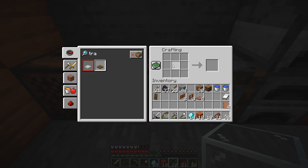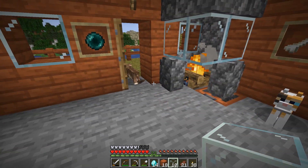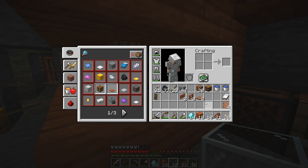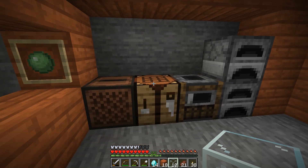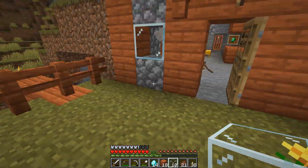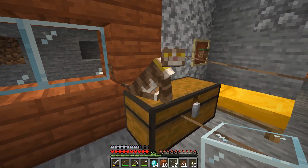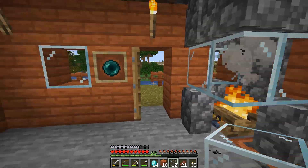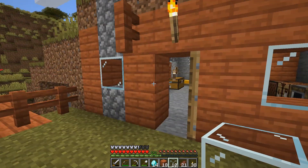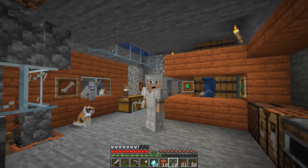There are several tutorial videos out there on creeper disc farming. Basically, to get the discs the other method is by having a skeleton kill a creeper. You have to have a skeleton accidentally kill a creeper, and then it will drop one of the music discs. There are 12 of them and you don't know which one you're gonna get randomly. Mud's coming along to help us with this project.